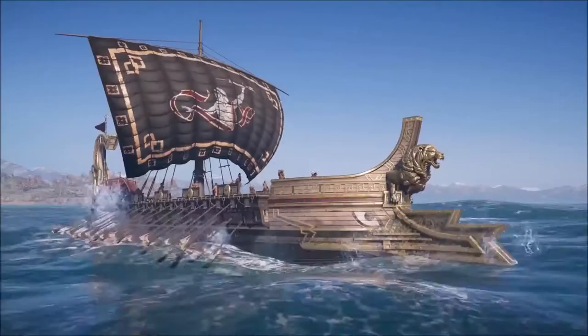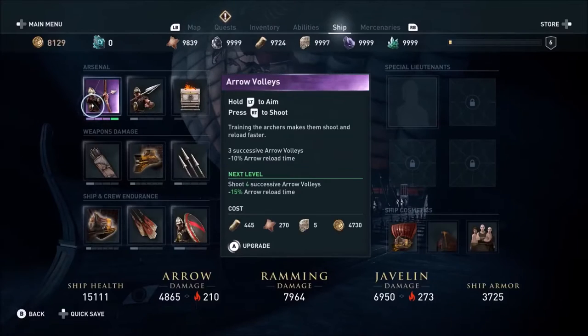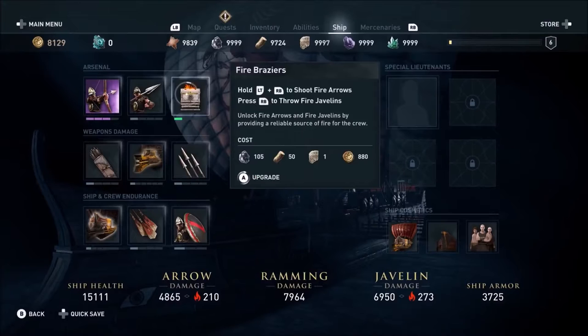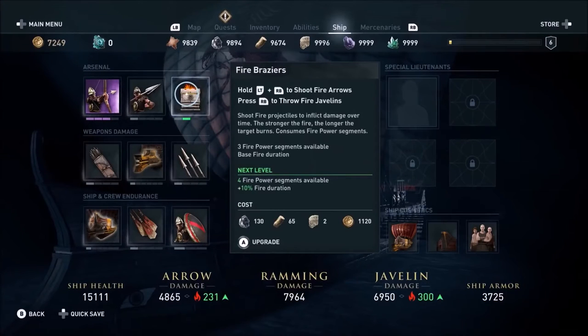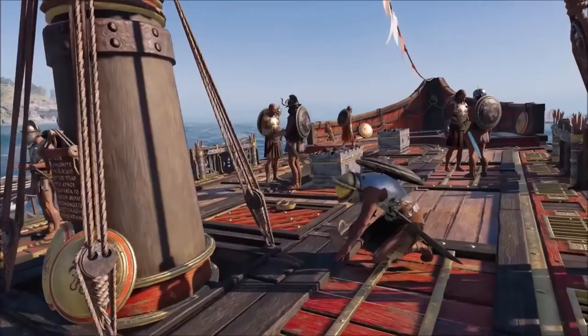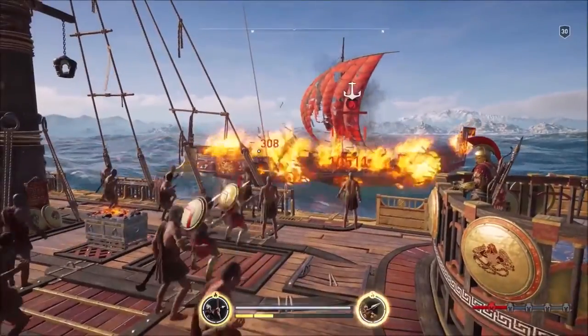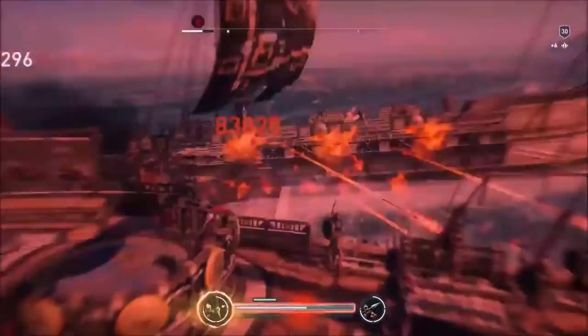When you first encounter these ships, if you're a low level, you're going to learn to run away quickly. As you get stronger, your ship gets stronger too. But beyond that, there are upgrades you'll need to apply — upgrading the arrows, the javelins, how much ramming damage it can do, how many lieutenants you can have, how strong the hull is, and whether you can shoot fire with your arrows or javelins. There are a lot of upgrades that will make your ship more powerful.